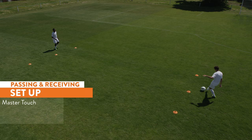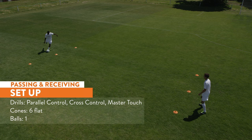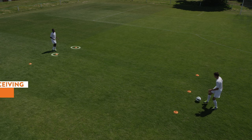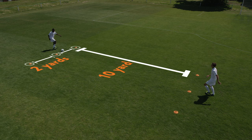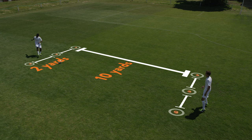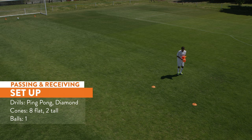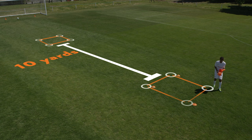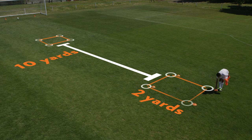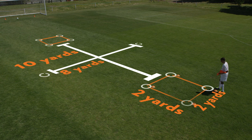The five-star passing and receiving workout setup for parallel control, cross control and master touch requires only six flat discs. Set up three discs next to each other, two yards apart, then set up the other three ten yards away and line them up evenly with the first three. The setup for ping pong and diamond requires eight flat discs and two tall cones. Using the flat discs, set up two squares ten yards apart, each two yards by two yards. Set up the two tall cones in the middle of the two squares, eight yards apart from each other.